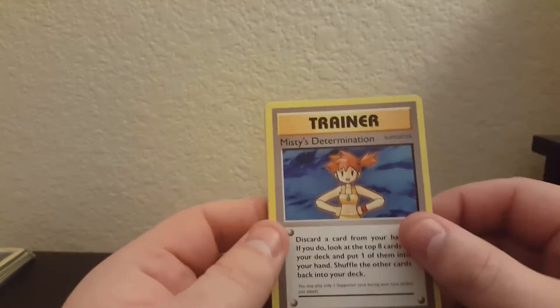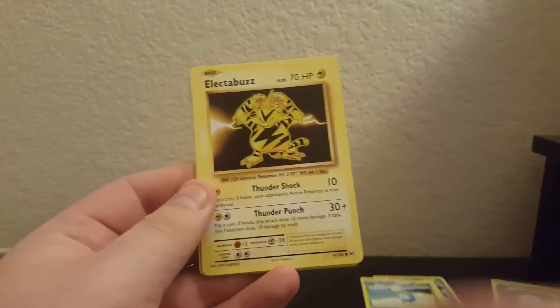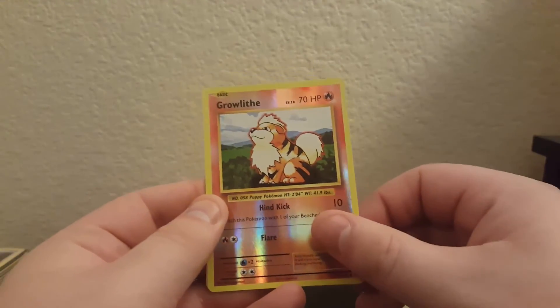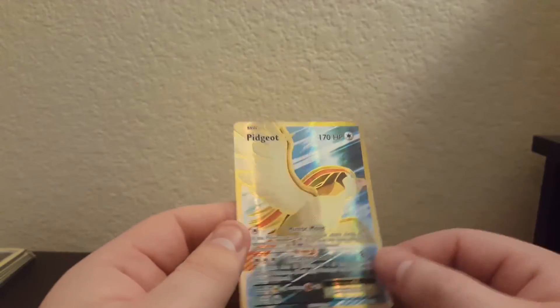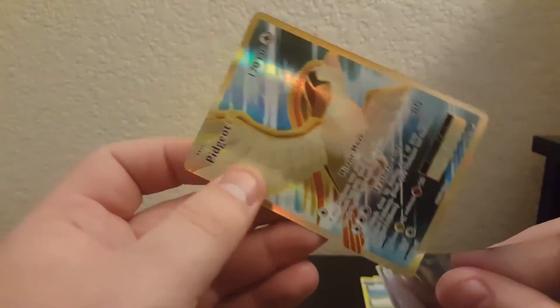Fourth pack: Misty's Determination, Poliwhirl, Revive, Golduck, Electabuzz, Magikarp, Ghastly, Sandshrew, reverse rare Growlithe, and a Pidgeot EX Full Art! That's definitely not bad — I will not complain one bit. Evolutions has been good to me today. Two ultra rares earlier, and now this full art. Not bad rates at all.